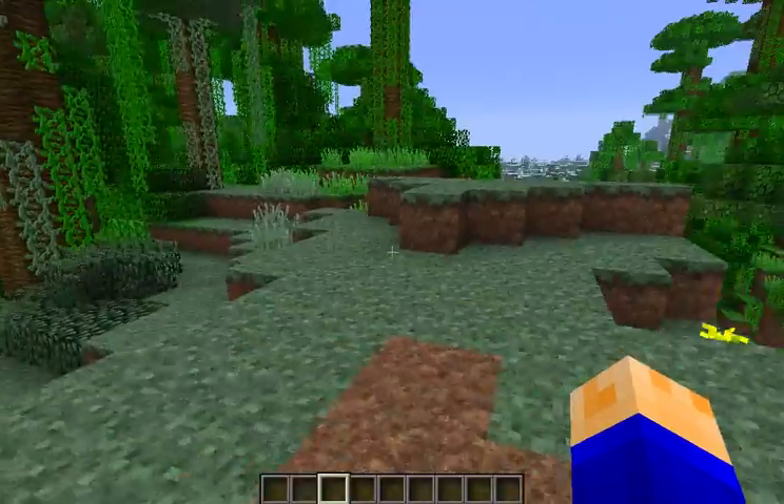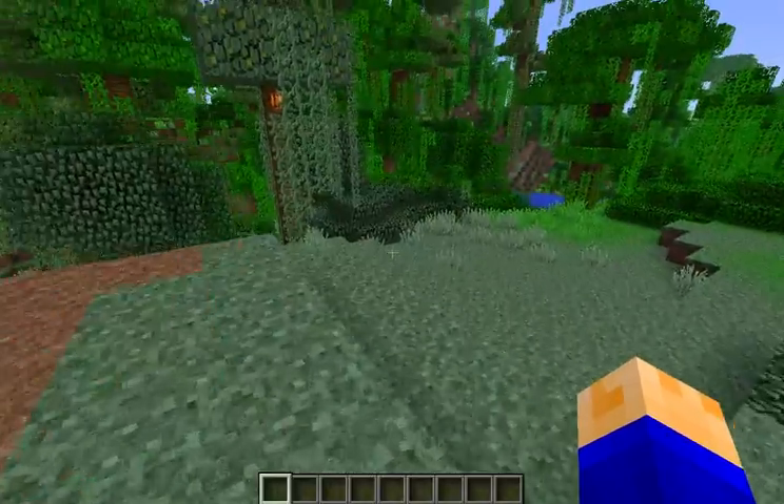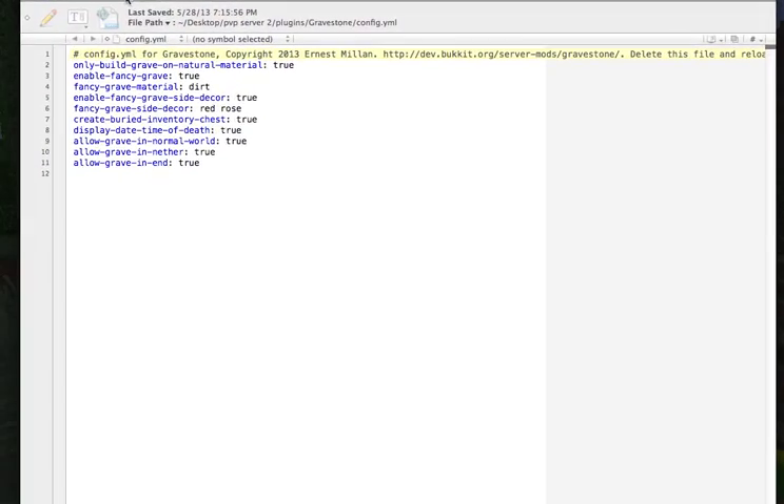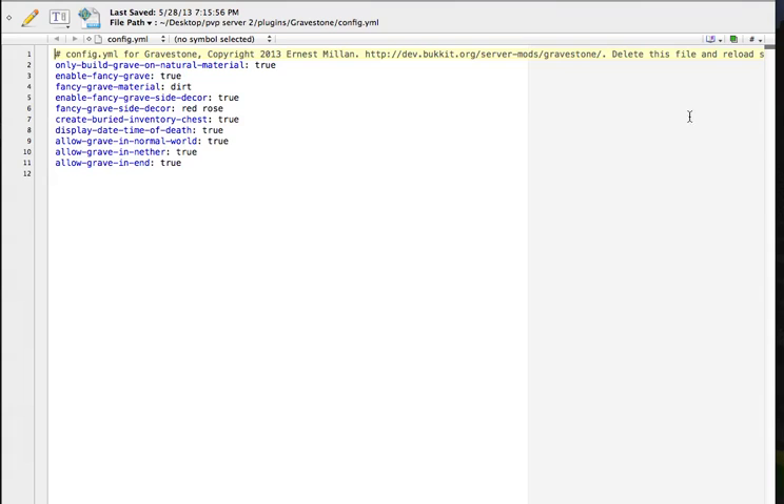That's basically the whole plugin, but it's also got some config options. Let me just drag that into the screen right now. So: 'only build grave on natural materials' — that's so people can't grief structures by going into someone's house and dying, making their house a grave. And 'enable fancy grave' — basically the grave with the chest in the bottom. The fancy grave material is dirt, and the side decor is the red flowers that appeared on the side last time.